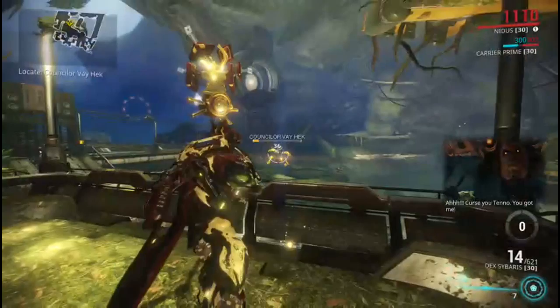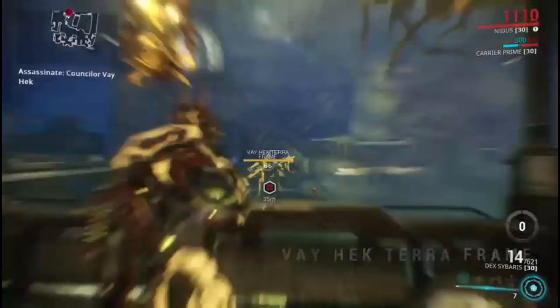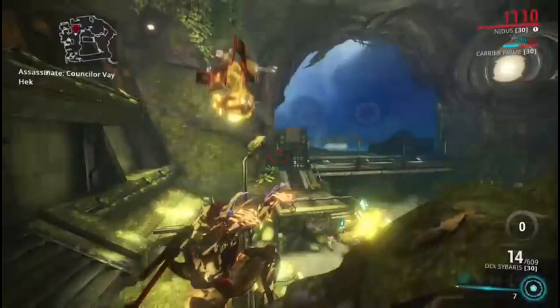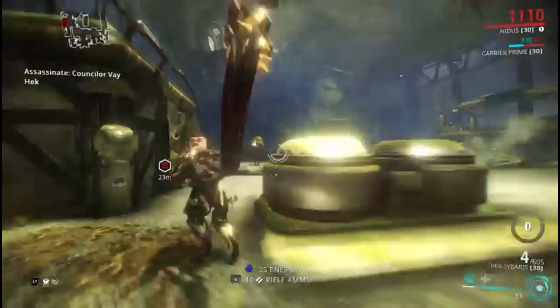Once you get his health down to about a tenth, he's going to fly over and connect with his Terra Frame — which, in my opinion, looks like a giant canary bird with guns. It even sounds a bit like a pterodactyl. Once he's in this form, you'll have a pretty easy time — he shoots missiles and some annoying things, but you don't have to worry about shooting him in the criticals anymore. Just shoot the crap out of him.